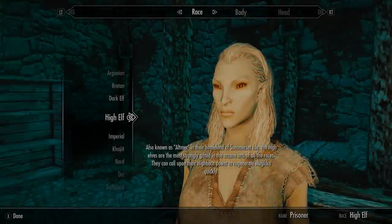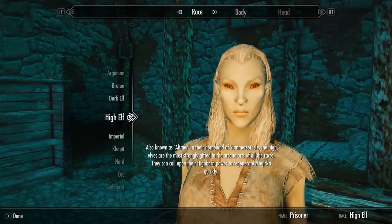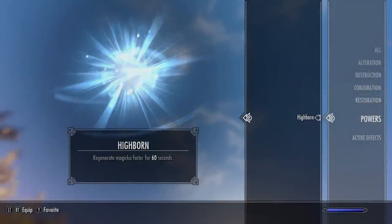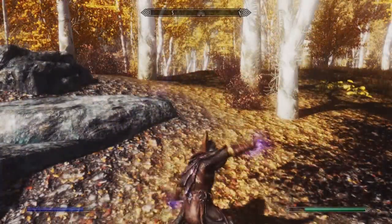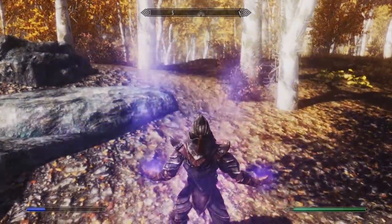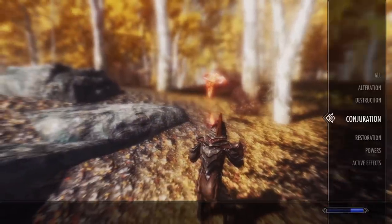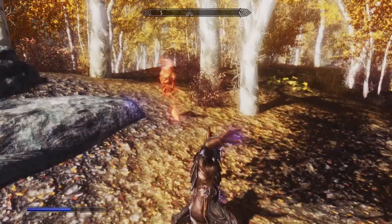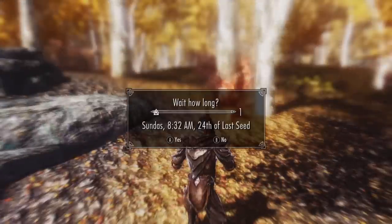The next race choice, which I personally will be using, is the High Elf. They start the game with plus 50 extra magicka, which puts you roughly five levels ahead at level one. The High Elf also has a unique power called Highborn, which makes you regenerate magicka 25 times faster for 60 seconds, but can only be used once a day. Both of these racial powers can only be used once a day, but you can just wait 24 hours in-game after a battle to reset your power again.